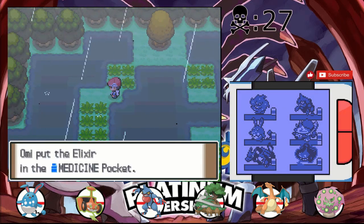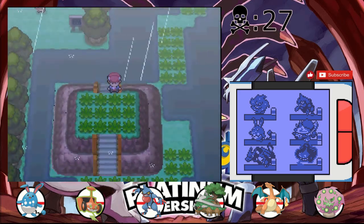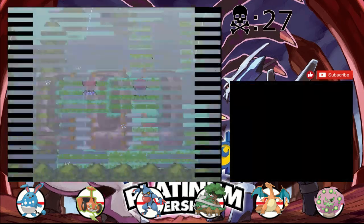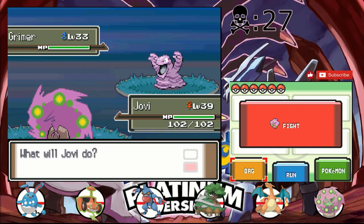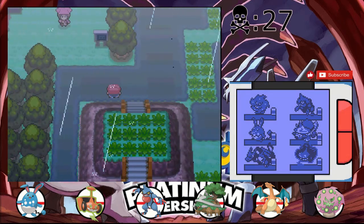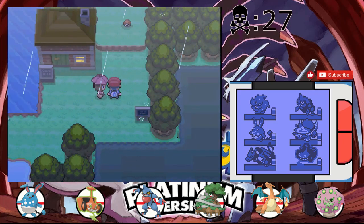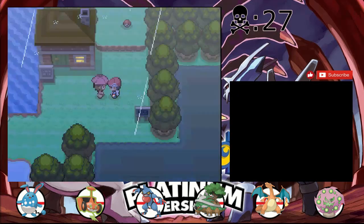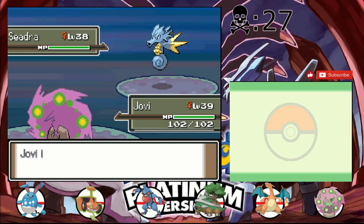I really should try to get more Honey Tree encounters, but there aren't any Honey Trees in towns and I usually just want to go for the grass. What could we get that would be really good from a Honey Tree? Well, besides Heracross, and Ambipom, and maybe Pineco might be alright. I'm pretty sure this guy's house is a Move Tutor, so we'll battle this girl and then head in to see what's what.